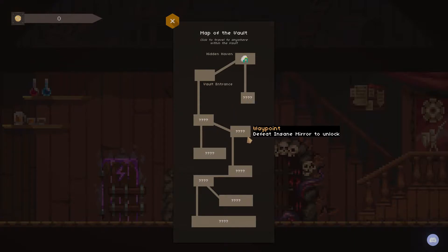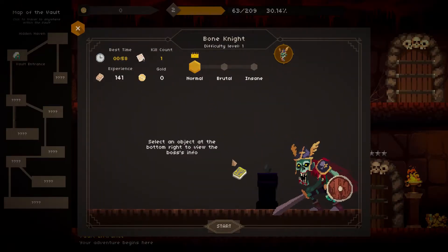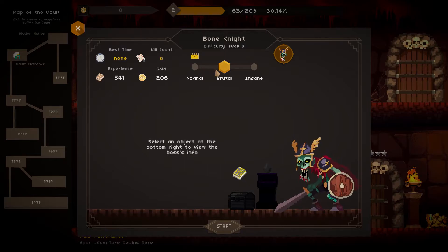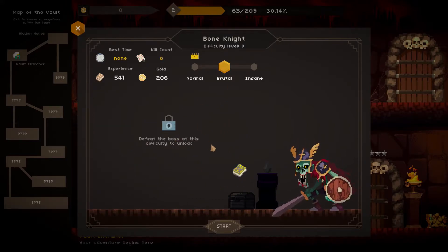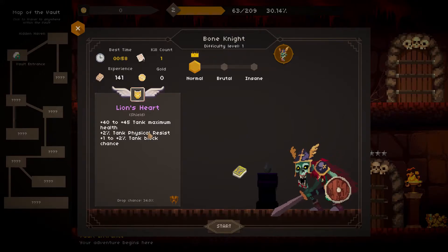Let's venture further. When you hover over it, it tells you what you have to do to proceed — right here it says defeat Brutal Sepitis. That basically means the difficulty. Every time you fight one of these guys, first you fight them on normal, then brutal, then insane. The bigger the difficulty, the harder it's going to be. But after you beat them, you'll want to go back and try again, because you unlock chests that show you what special item that boss drops — the drop chance and what it is. This one has a 34% drop chance, so after 3 or 4 fights you should have it.